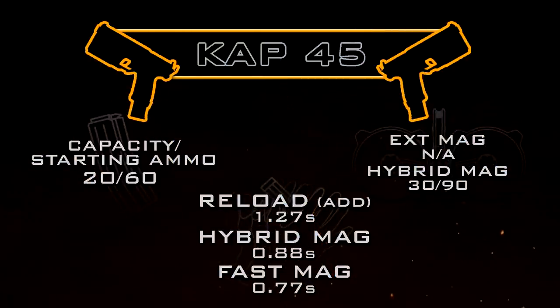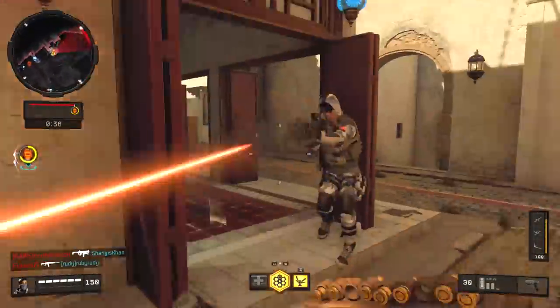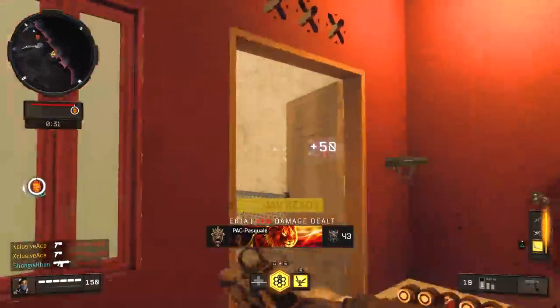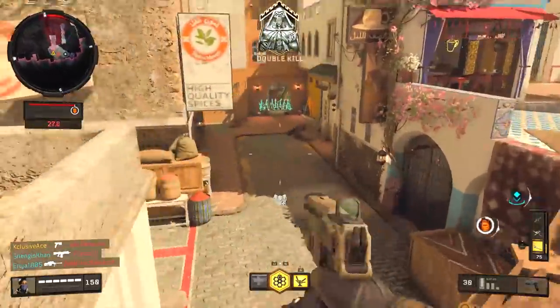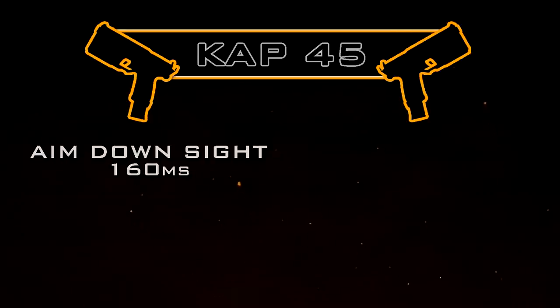If you combine Fast Mags with Hybrid Mags, you get the magazine capacity of Hybrid Mag along with the reload time of Fast Mag. You will technically reload very slightly faster combining both, but I'd never really recommend it because it's hard to tell the difference between the reload times of Fast Mag and Hybrid Mag.